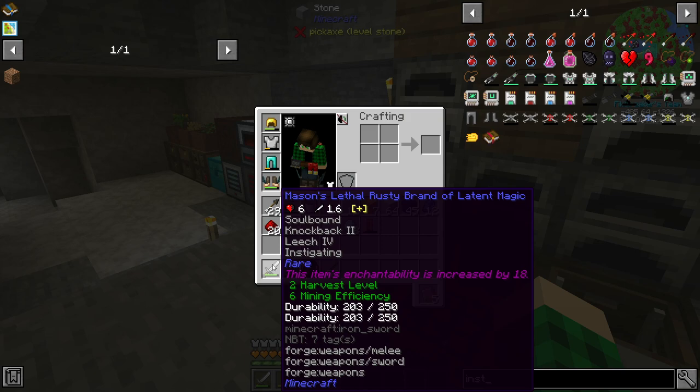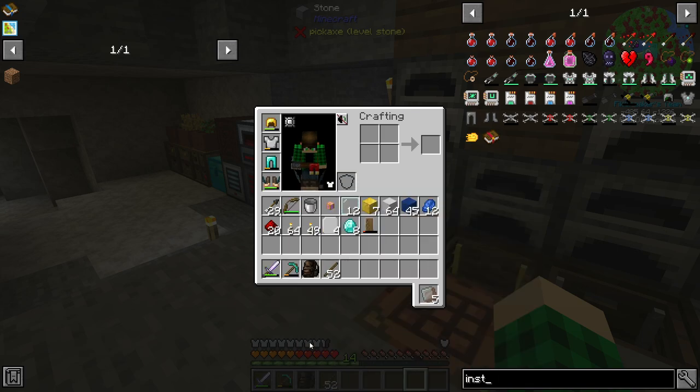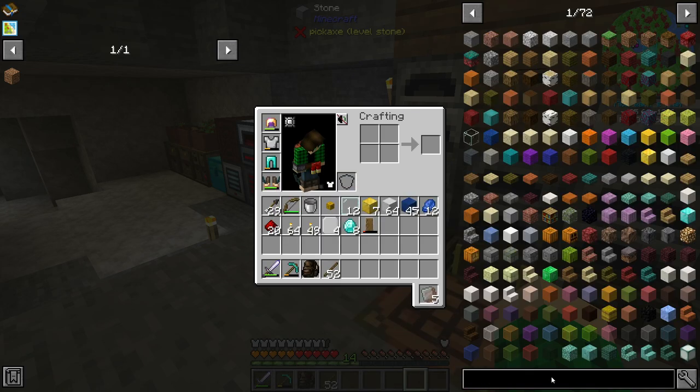And with that kill, we managed to get ourselves Mason's Lethal Rusty Brand of Latent Magic. The reason this killed me in one shot a couple of times is because it has Instigating — an enchantment that deals extra damage to mobs that are at full health, or to players. It's also soulbound, which is really nice, and it has knockback and leech. Leech is also good because it heals me when I do damage, though it doesn't seem to heal me that much.